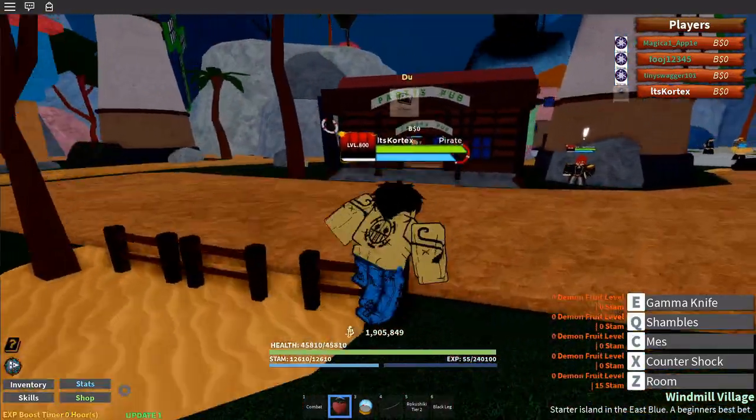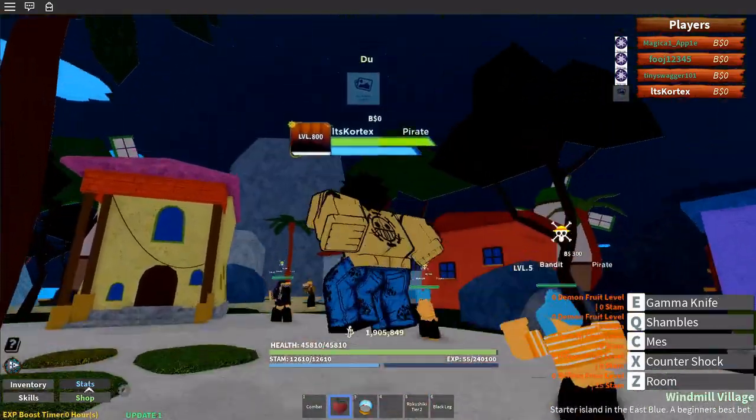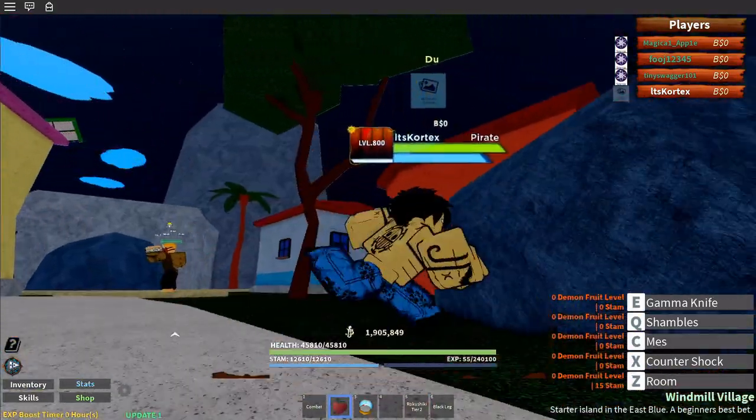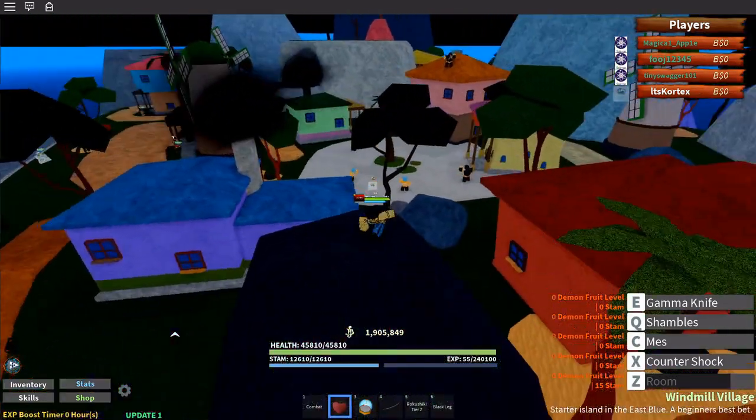It's a heart — it looks like a little heart. It can spawn on the ground and the black market is like every other devil fruit. The room size scales off of a mix between devil fruit and stamina, I'm pretty sure.